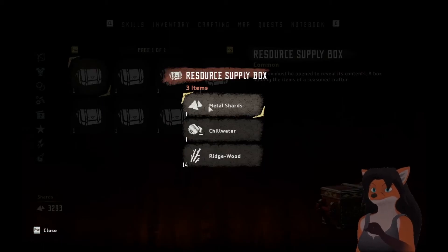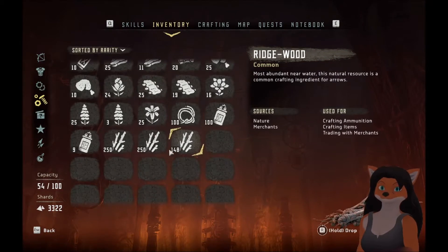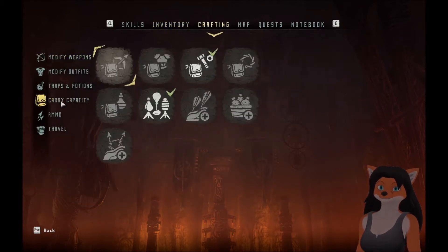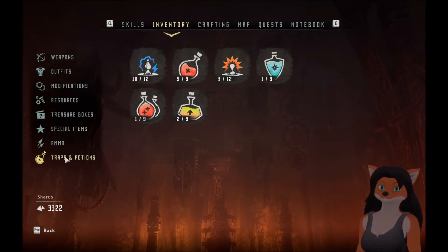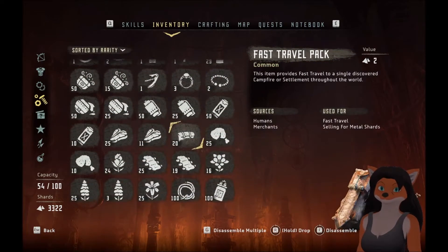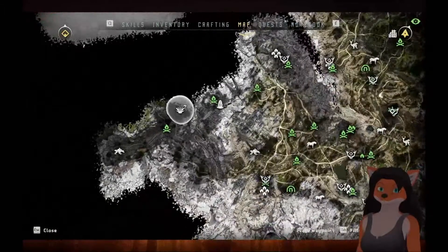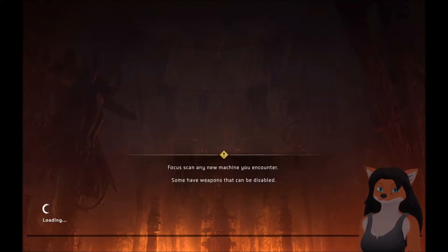We have a load of these — Weapon Coil. How are we on resources? We have a lot of Ridgewood — we do not need anywhere near this amount. In fact, we can sell a number of these things. Let me check crafting — I don't think there's anything more I can craft here. We need to go through a selling of things. I have 20. Let's take the travel pack and make a side trip.